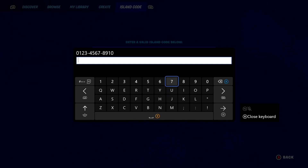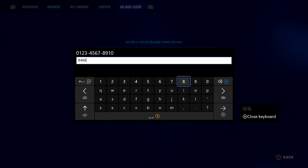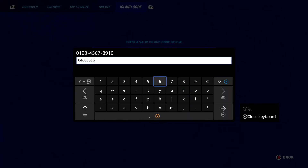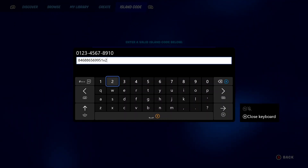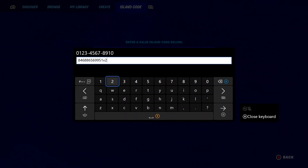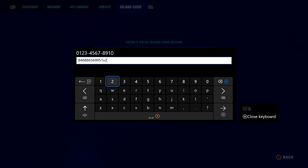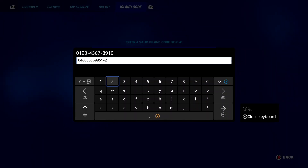The code is 8468-8656-9951. Once you've entered that, the important part is that you also need to enter the letter V2 at the end. So the full code is 8468-8656-9951V2. If you just enter the code without the V2, it will take you into the map but will not give you every emote for free. You need to include V2 at the end.